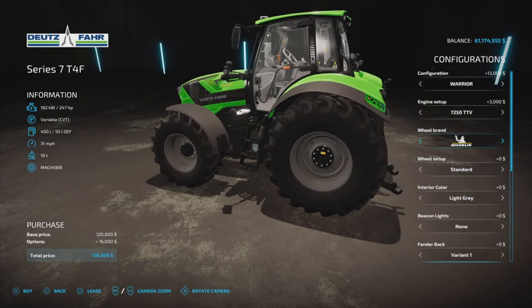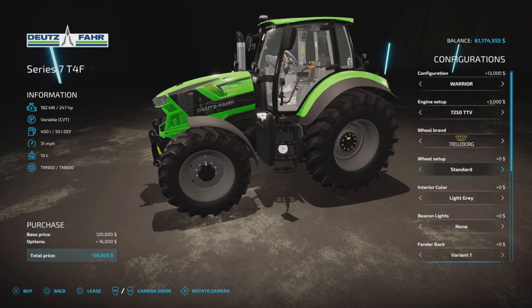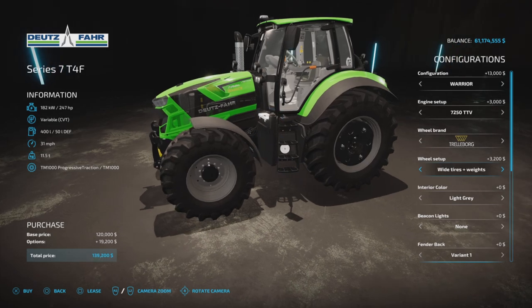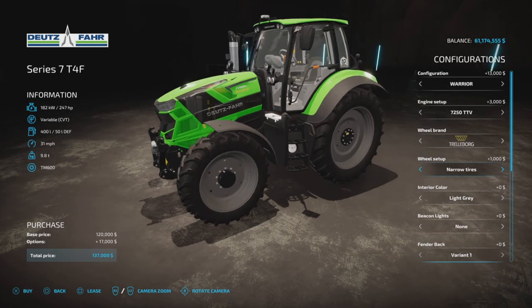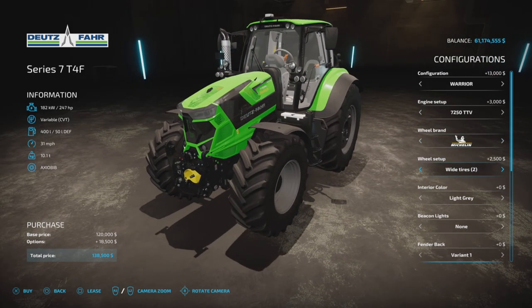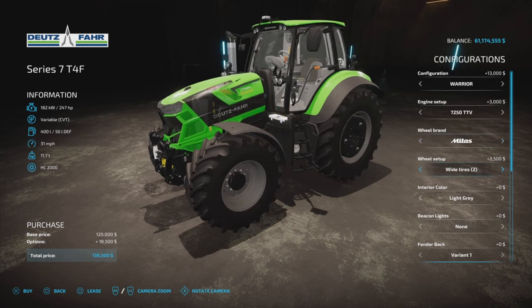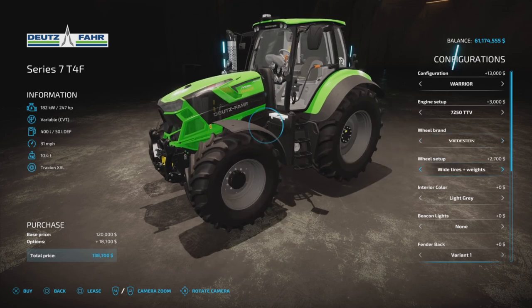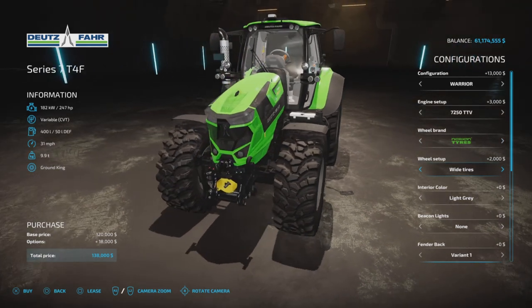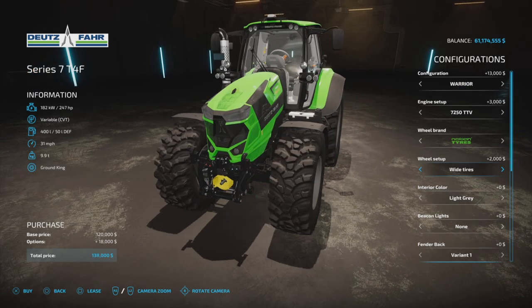Wheel brands available are Trillberg, Michelin, Continental, Midas, BKT, Verderstein, Nokian, and Trillberg. The tire configuration choices include standard, wheel weights, wide tires, wides and weights, wide tires two, wide tires and weights, rear twin, twins all around, narrows, and back to standard. Michelin, Continental, Midas, BKT, and Verderstein all have the same choices. Nokian is the outlier — it only has wides, wides two (different tread), and the communal option.